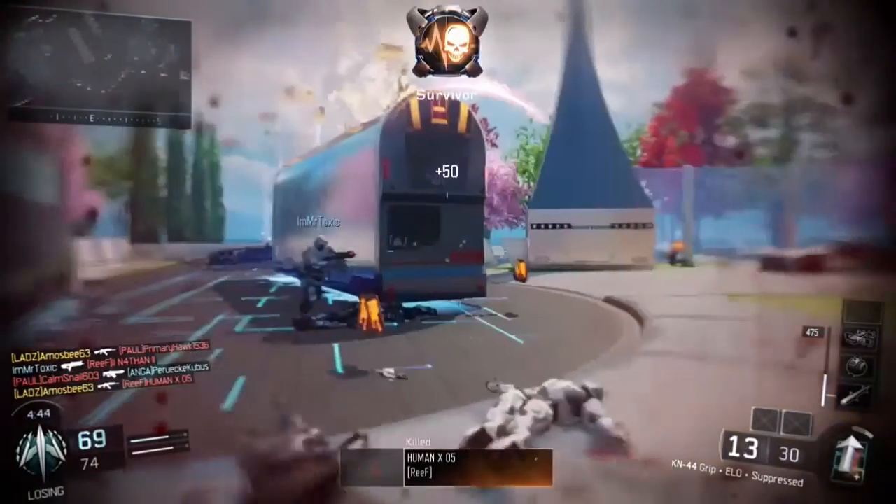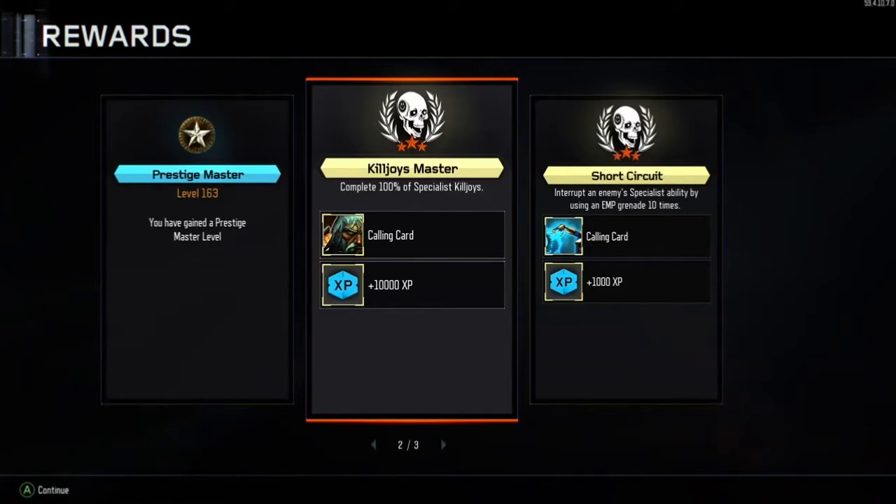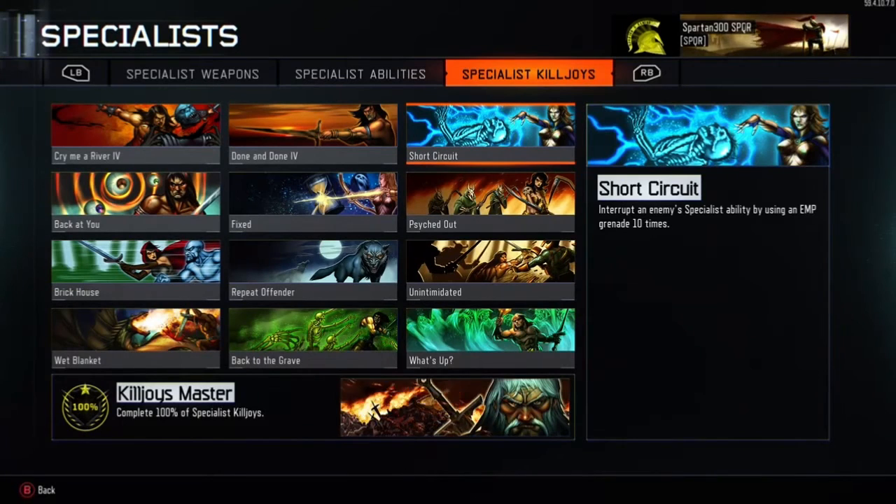That's how it works. Keep chucking those EMPs — use two of them, and use Scavenger so you can keep collecting more EMPs along the way. Keep throwing them and hopefully catch those characters using their specialist ability to get the 10 you need. I found that quite hard, but remember it's the abilities, not the specialist weapons, you need to hit with the EMP interference. There are the calling cards — I hope this video helped you go out and get this one yourself. Thank you so much for watching, and peace out.